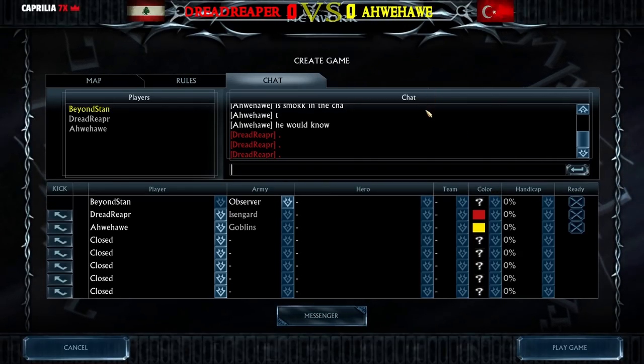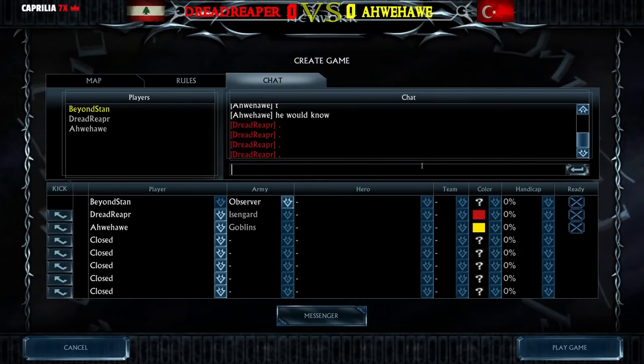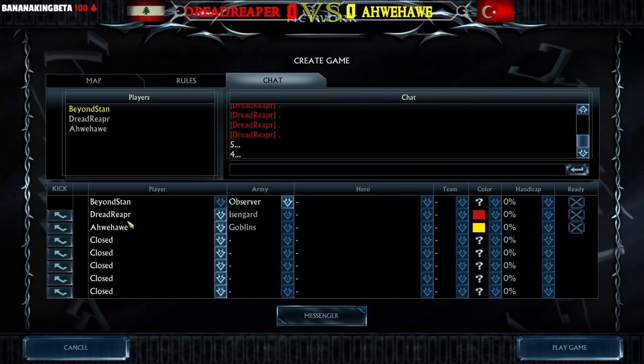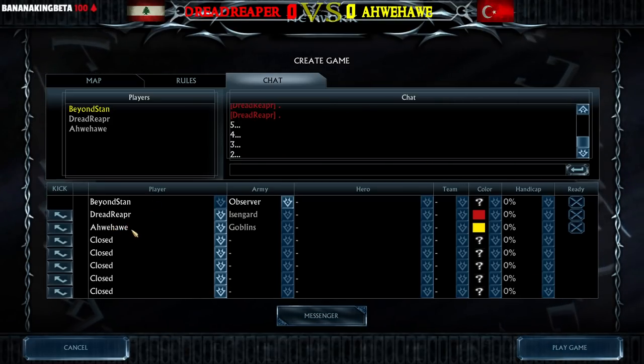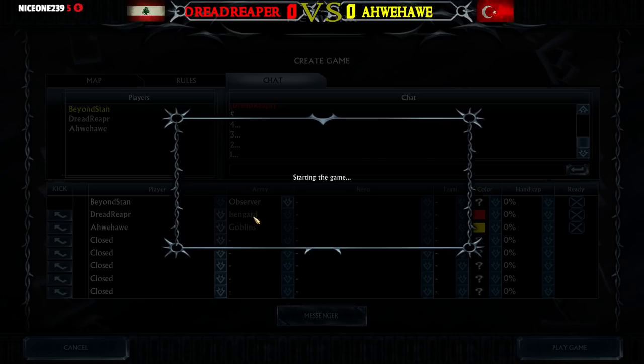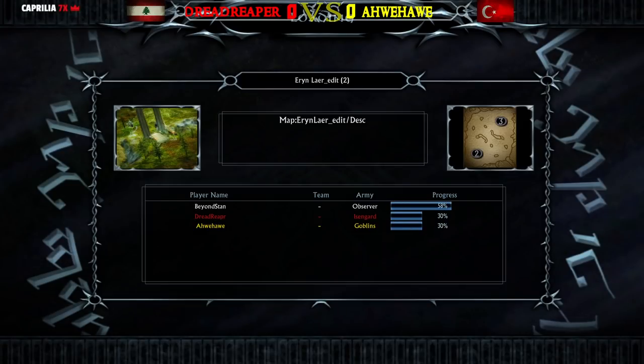The first game in the Best of 5 series in the semi-finals of the winner bracket for the Battle for Christmas Tournament, BFME 2: The Rise of the Witch King, between Dreadsweeper from Lebanon against Aave Havir from Turkey is all about to begin. The first game is going to be played on the map Erin Leigh Edit, and the matchup is Isengard against Goblins. Let's get it started.